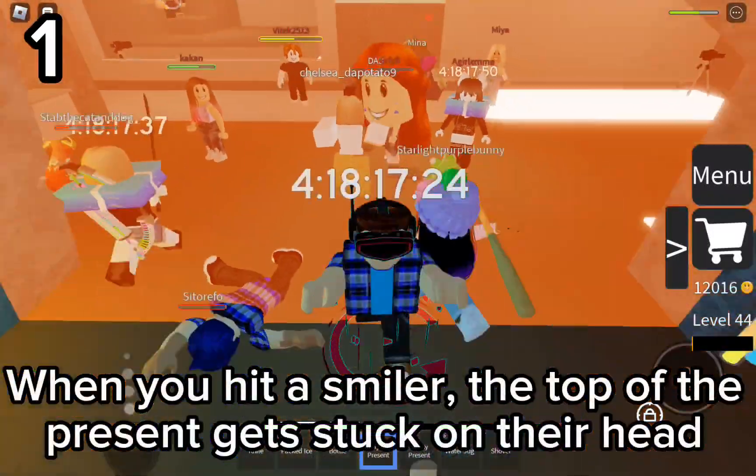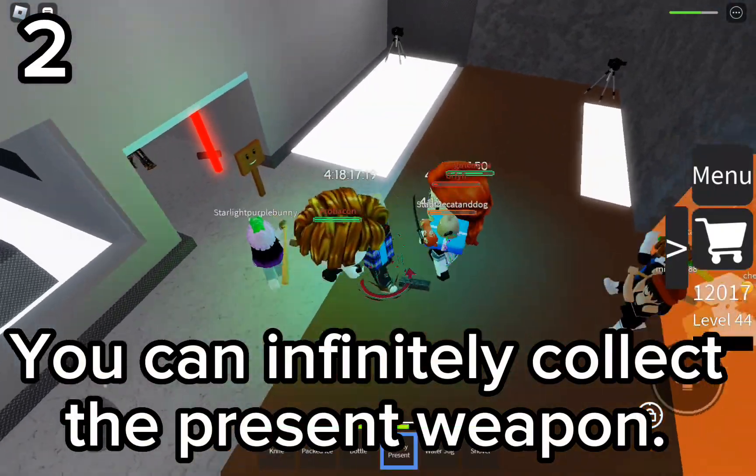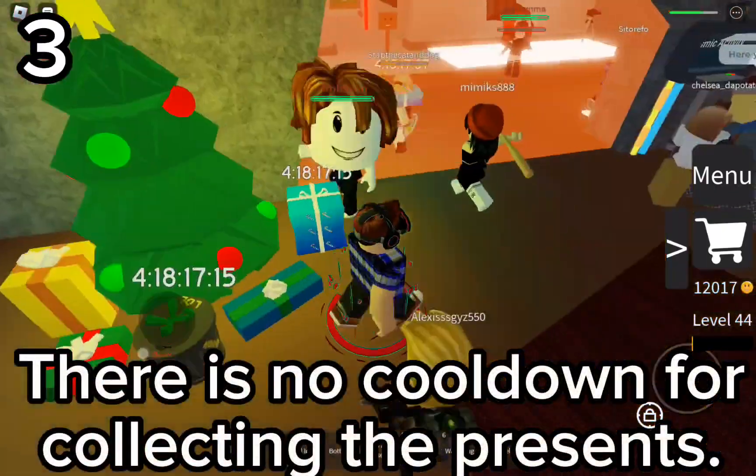When you hit a smiler at the top of the present, it gets stuck on your head. You can then infinitely collect the present to the left of your head. There is no cooldown for collecting the presents.